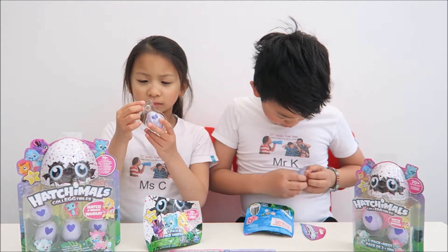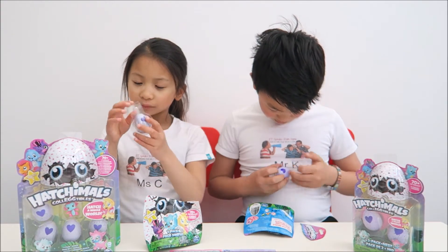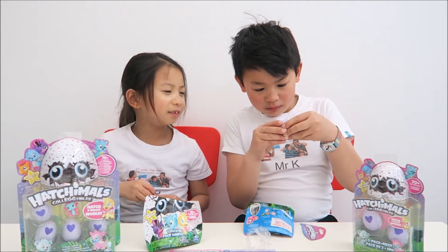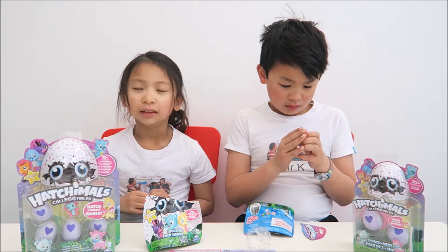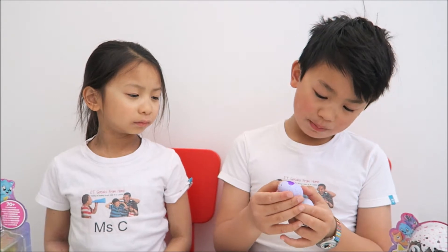So open up the plastic and then we're going to hatch it. Mine has green spots on it. We're going to rub the purple heart. Once it turns pink, it means that it's ready to hatch. So once you've got the egg, you need to rub it until it turns this colour, and then you very gently pull it apart and you should get your Hatchimal.